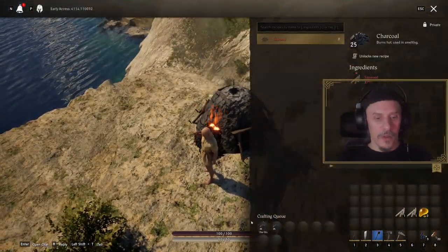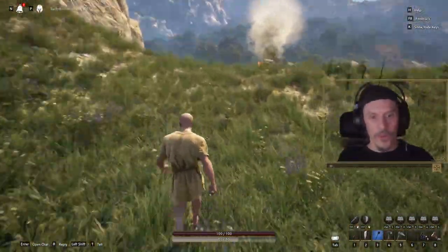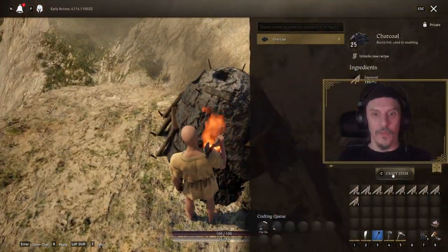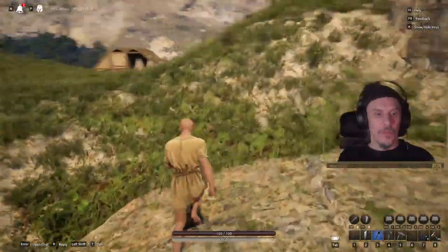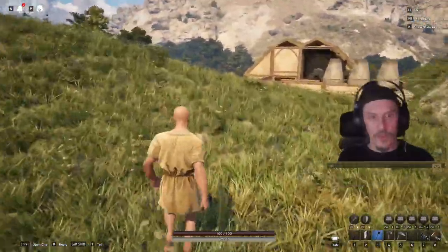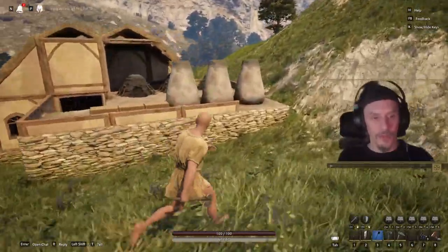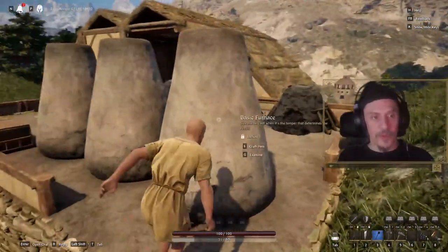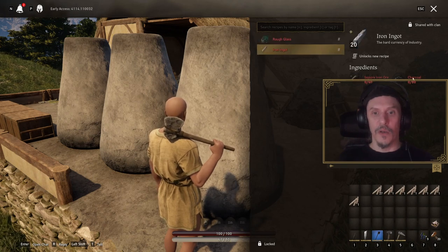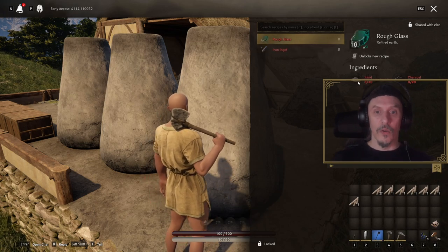When that charcoal is done — it takes 20 minutes to cook. Let's go and cook some more charcoal; I'm going to need all that charcoal later on, so we need as much as possible. As you can see here, people have made charcoal kilns and basic furnaces. These basic furnaces let you smelt impure iron ore using charcoal to make iron ingots, or use charcoal and sand to make glass.